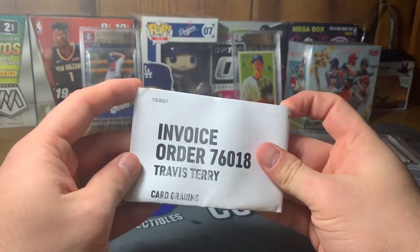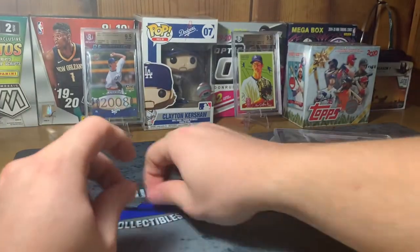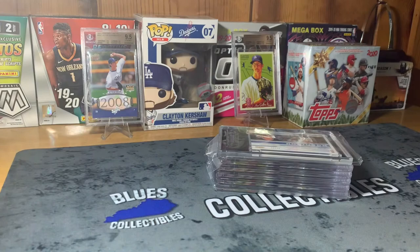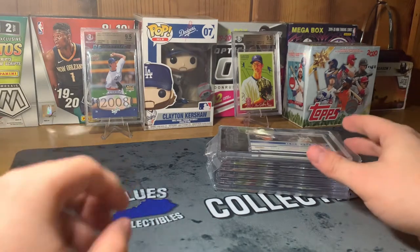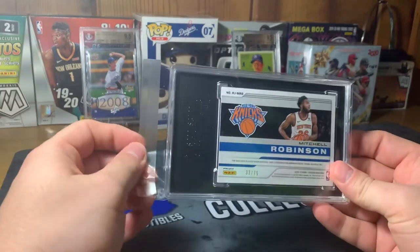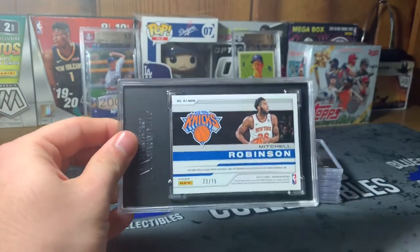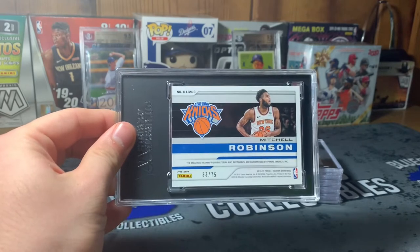Invoice order there - my name, Travis Terry. Let's jump into this blind reveal. Who knows? Maybe good, maybe bad. I don't know at this point with SGC. First and foremost, we've got a Mitchell Robinson, and this one is an Obsidian - Obsidian basketball. I may be wrong on that, but I'm pretty sure this one's the Obsidian.